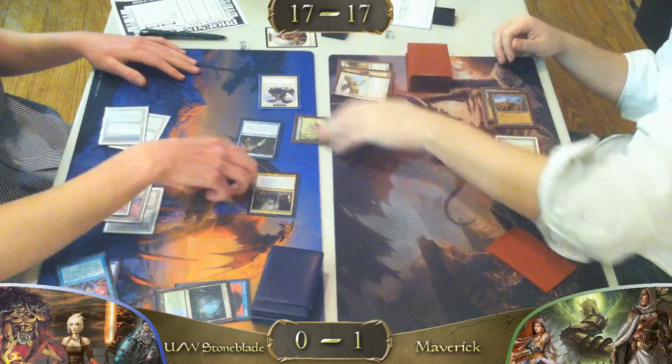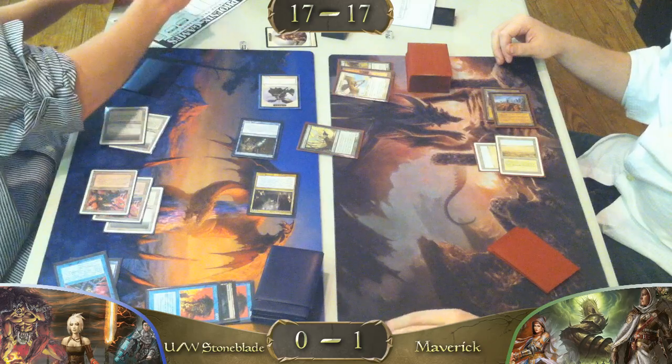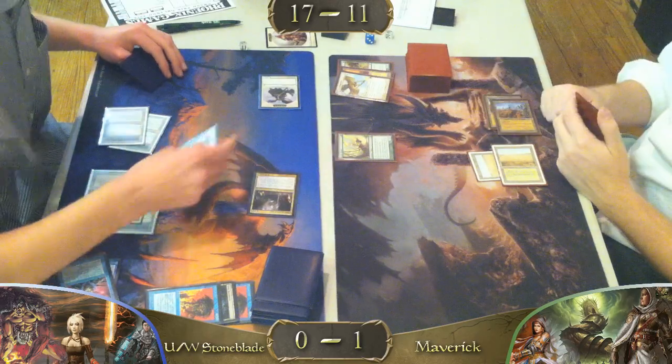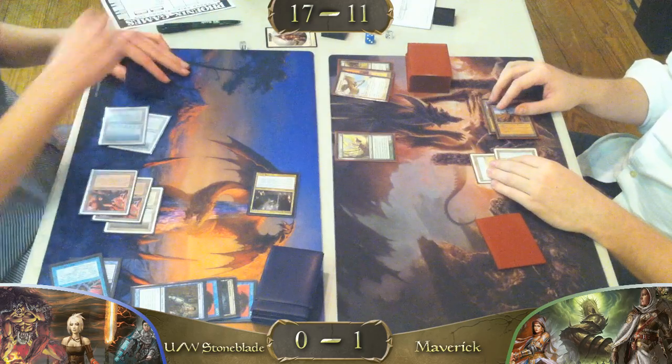We have an Aven Mindcensor. He hardcasts Force of Will. Something a lot of people don't realize — you can hardcast Force of Will, and when you do you really should feel like a boss because that's a ballsy move.